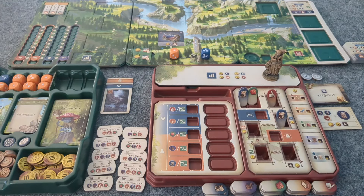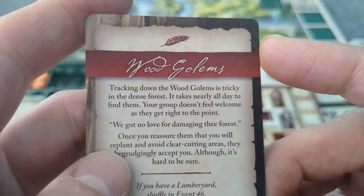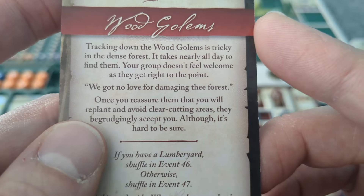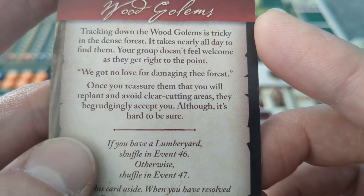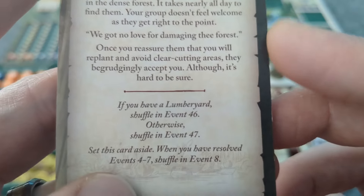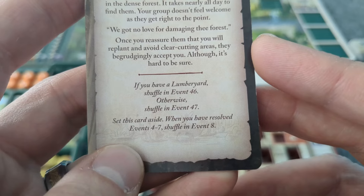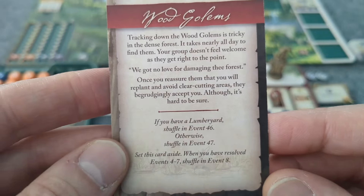Let's look at the event card — it is card number four. Wood golems. Tracking down the wood golems is tricky in the dense forest. It takes nearly all day to find them. Your group doesn't feel welcome as they get right to the point: 'We got no love for damaging the forest.' Once you reassure them that you will replant and avoid clear cutting areas, they begrudgingly accept you, although it's hard to be sure. If you have a lumber yard — I do not — otherwise, shuffle event 47 in.